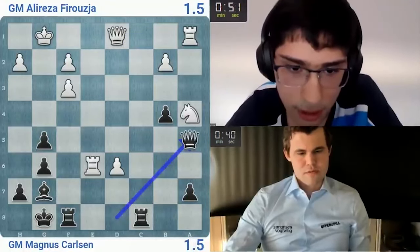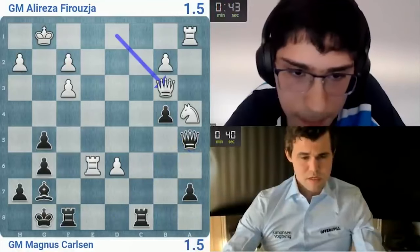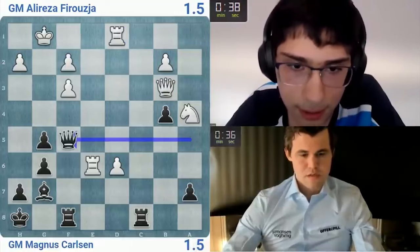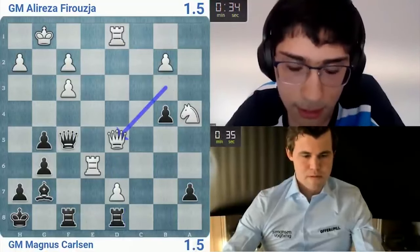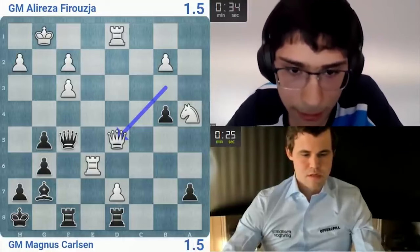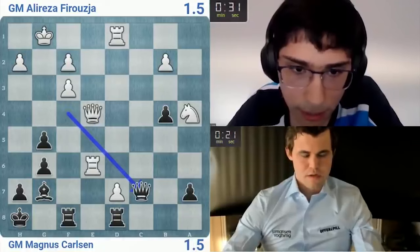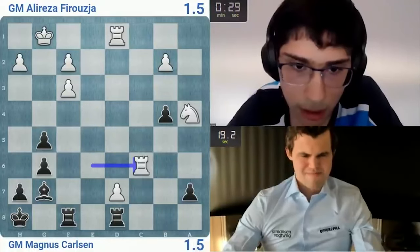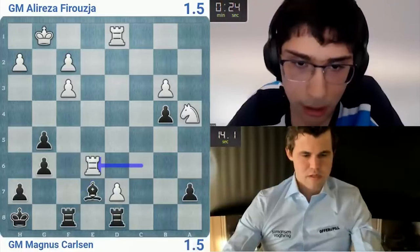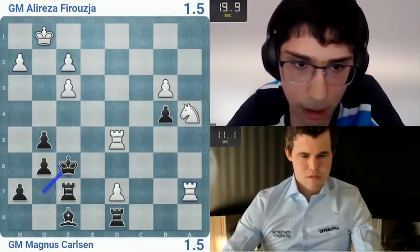Queen f5 trying to stop his queen from getting to d5, which could have been pretty bad news for me. Obviously queen f5, I think d7 — I got rook d8. Let's go g4, potentially coming d7 and queen d5. Let's see how he's going to play this — I have 30 seconds. I have to play b3 somewhere. I'm gonna go g4 next. Queen c6 — okay, I shouldn't have taken probably. Let's go b3 to try and prevent knight c5 at the least.